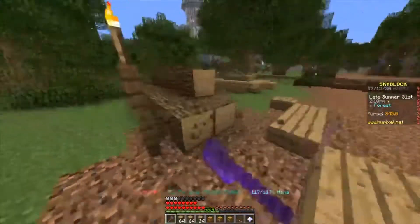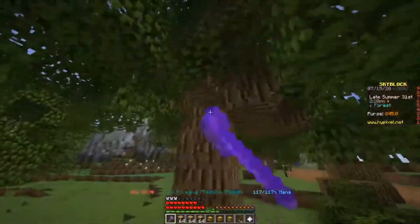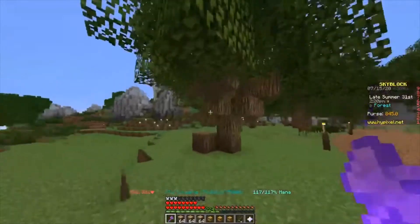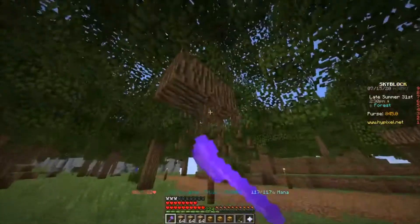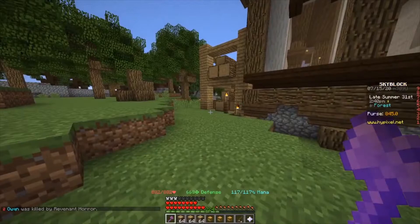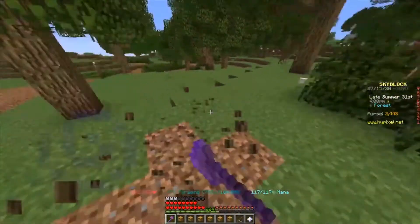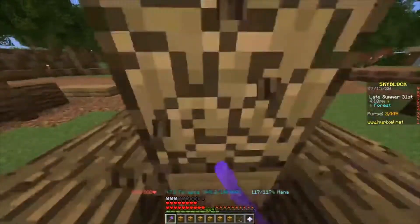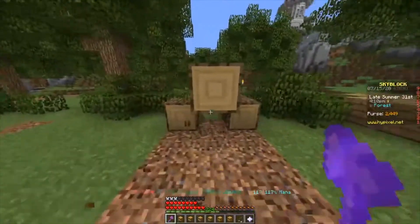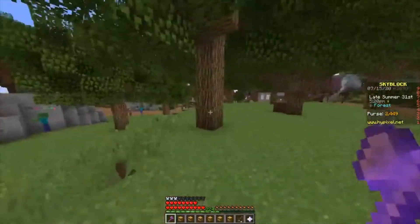I'm gonna make a giant dirt block on your island — that's what I'm gonna do, just fill up the whole island space with nothing but dirt. How high is the build limit? Is it like 256 or 240? That sounds painful. Foraging level — what is that, 28? I love how they're playing desert music while I'm chopping down a bunch of trees. This area is going to be a desert when I'm done — global warming, am I right?